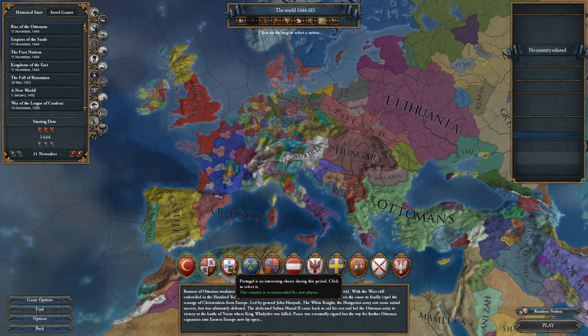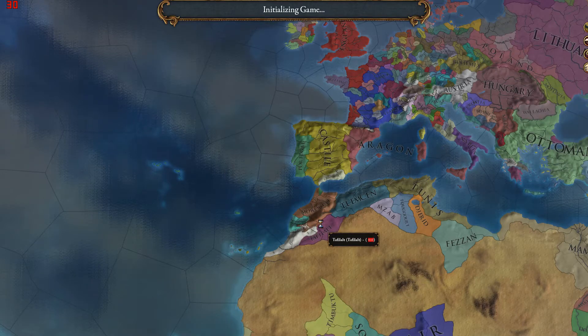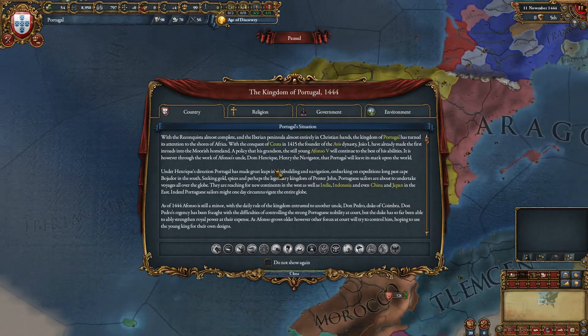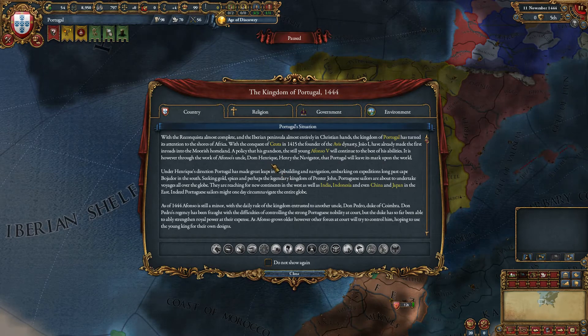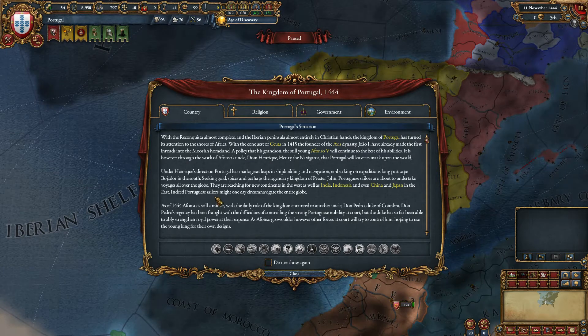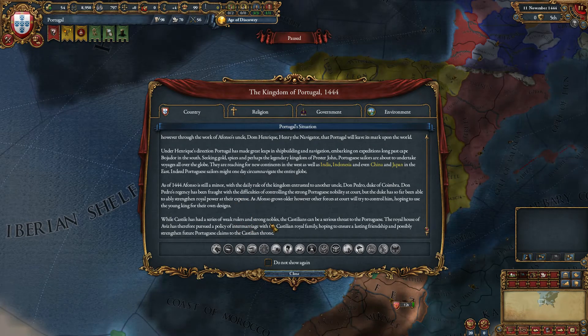I do think Portugal is actually arguably quite hard to play. We will tend to find that we are in danger of running out of money. So we've got this information about the nation — it's basically telling us that we're going to have a very powerful navy, we're going to be colonising almost entirely, exploring Africa will be part of our mission, and we also need to keep a very close eye on our nobles.